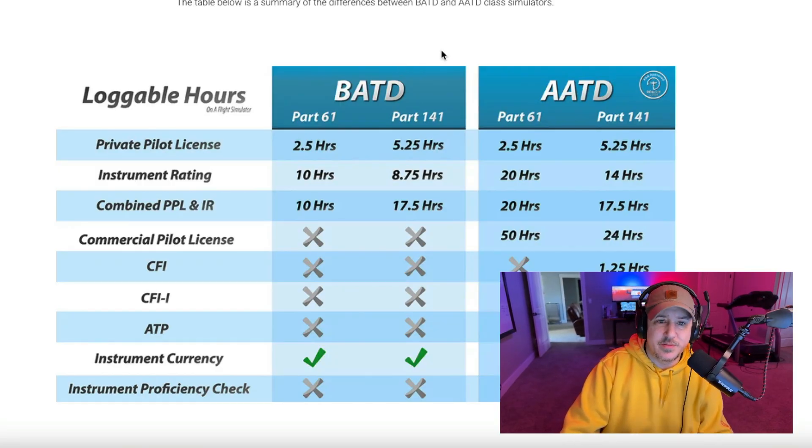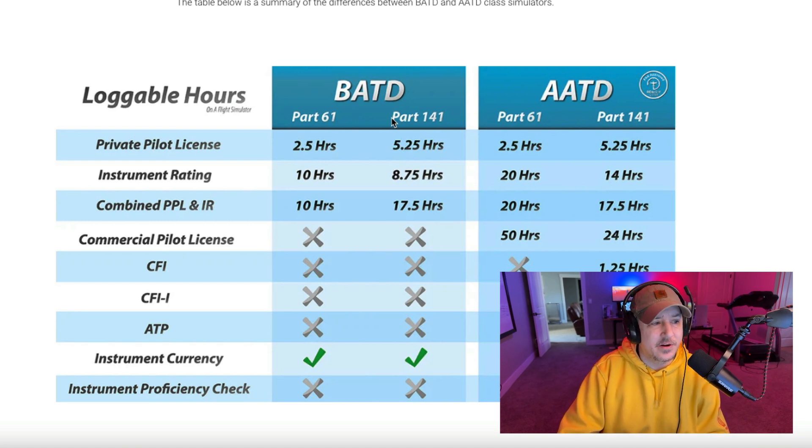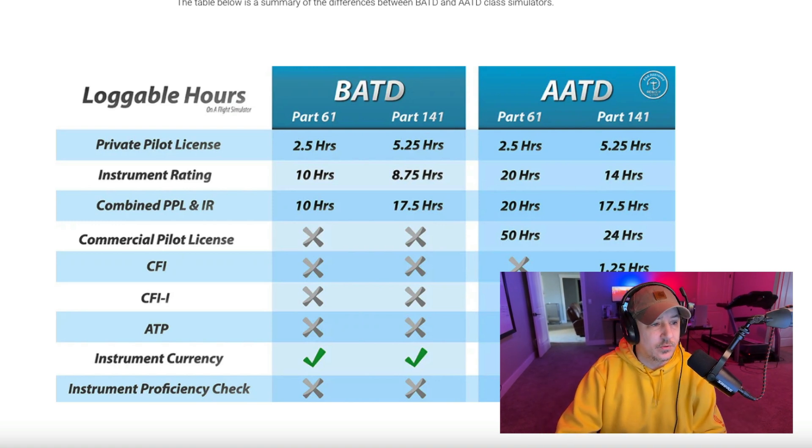Don't do it. Put your money into the aircraft. Go fly the aircraft. Learn how to fly the aircraft. Get out there and do everything that you can. The only thing this might be helpful for would be procedural startup training, going through the checklist — it's just next-level arm-chairing, really. So let's look at the difference between the BATD and the AATD — that's your basic and advanced training devices for flight simulators — which you're mostly going to find in flight schools, not generally in somebody's basement.